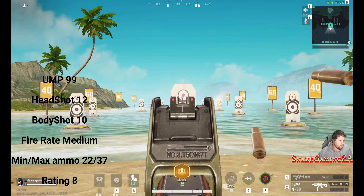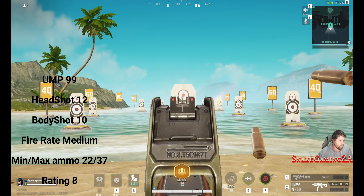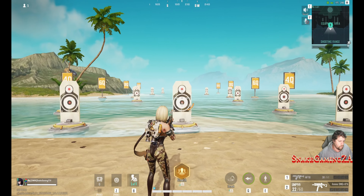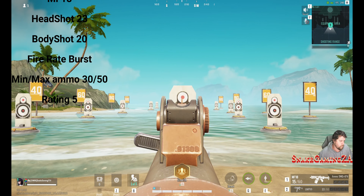Now we have the Trident Tristed UMP-99. This gun has 12 headshot damage, 10 body shot damage, a medium fire rate, minimum ammo capacity of 22, maximum of 37. It's really a great secondary weapon. I'd advise having it around, and that's why I gave it a rating of 8.